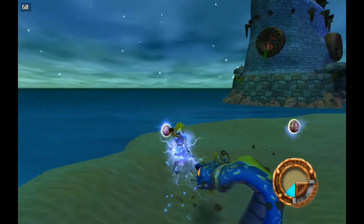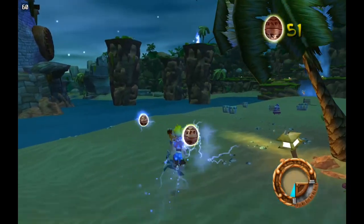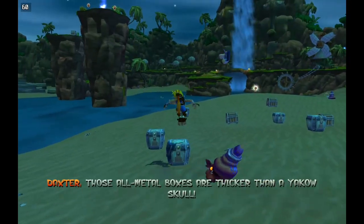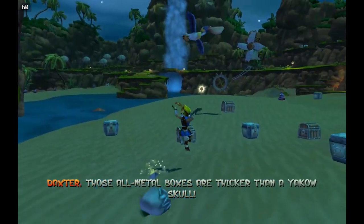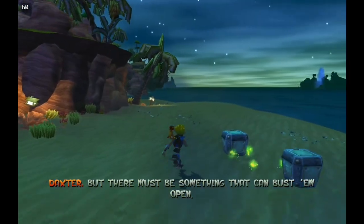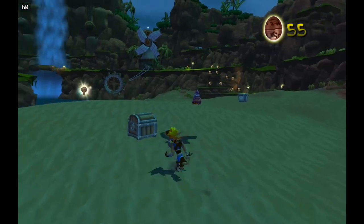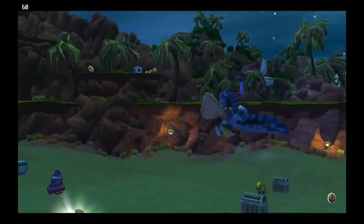Those metal boxes are thicker than a Yakow skull, but there must be something that can bust them open. That pelican just snagged a power cell — let's go kick some big bird butt!